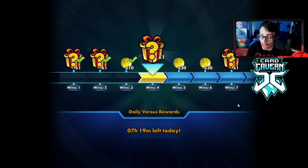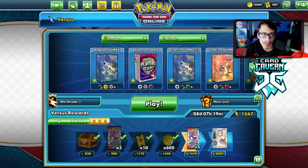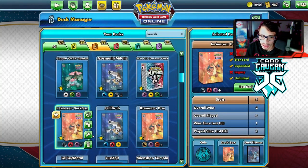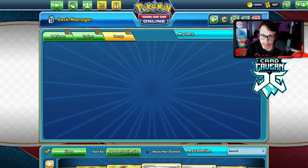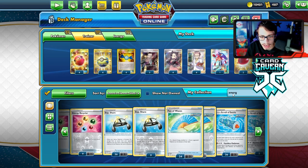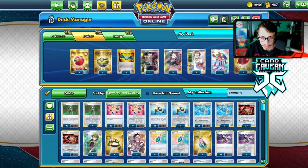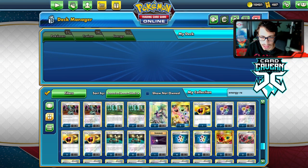I think we need an Energy Recycler in the deck. I'll do that right now - I don't know what to cut though. We have 12 energy so we'll probably go down to 11 energy. We can add an Energy Recycler or an Ordinary Rod - both are pretty good. I'm going to add the Energy Recycler. There it is, beautiful - let's move on to another match.